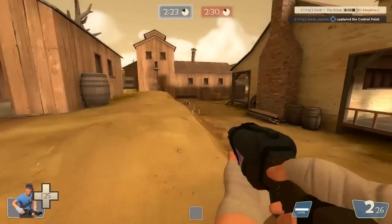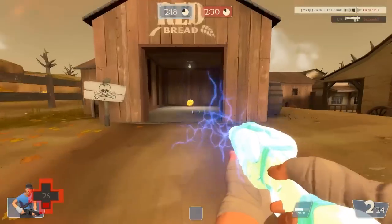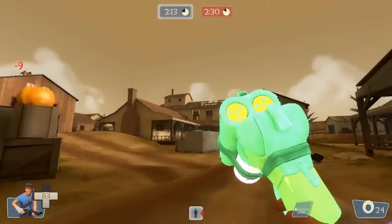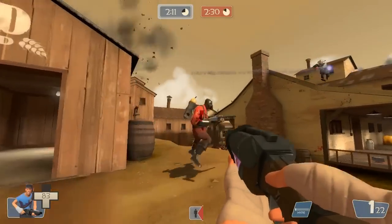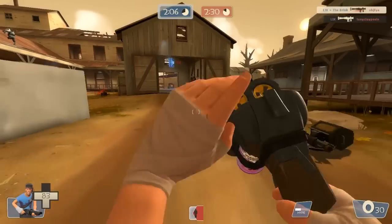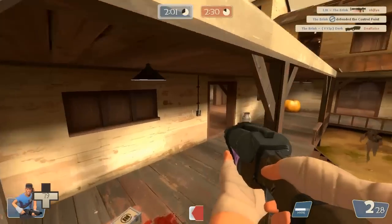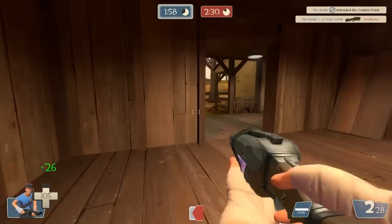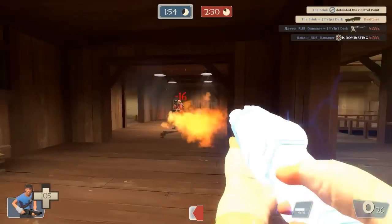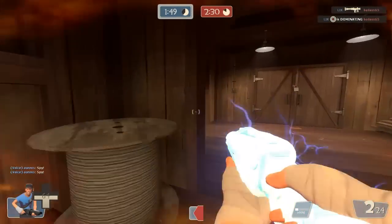My last point about the strengths: did you guys know that you can store the mini crits? I think I show you in the video, and this is a really big point, so pay attention. If you switch to your pistol or your melee weapon after you get the height meter to almost full, you can store the mini crits and switch back to your primary whenever you want to get those mini crits. You can also switch back to the pistol for mini crits, or use your bat — those mini crits are storable, which is very useful.